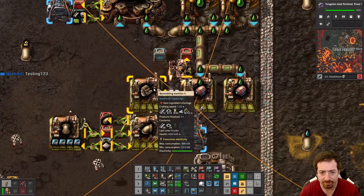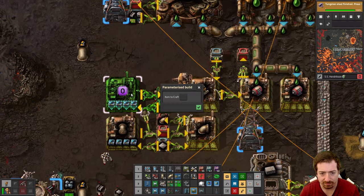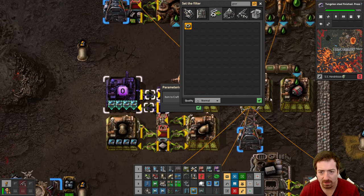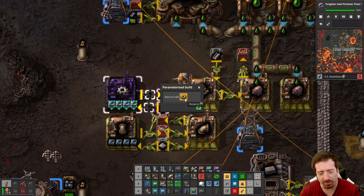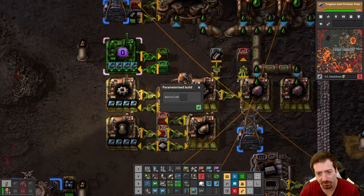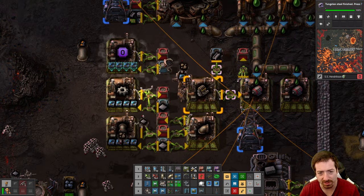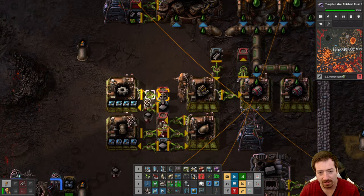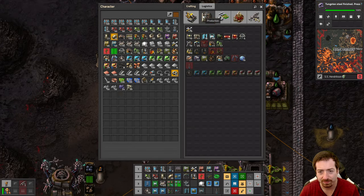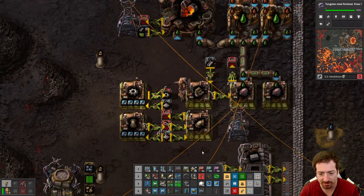I need gears. I kind of wish if there was only one parameter it would auto select it when you place down — like when you place the parameterized build it's kind of annoying you have to click on that first. I do understand why, because you can also just place a parameterized blueprint with nothing selected, but most of the time you're going to want to be selecting. Now we should be able to automate solar panels, so let's get that going ASAP because we need more power.